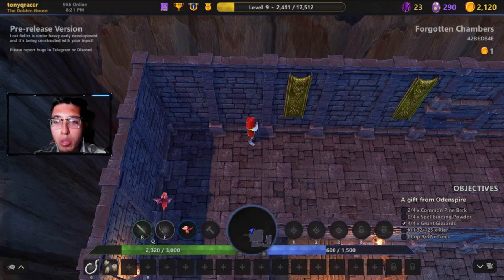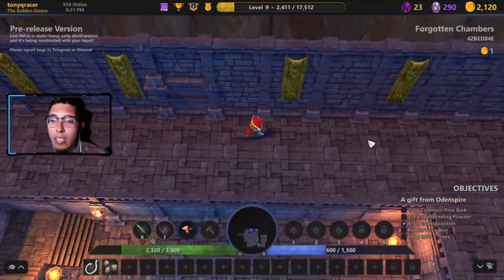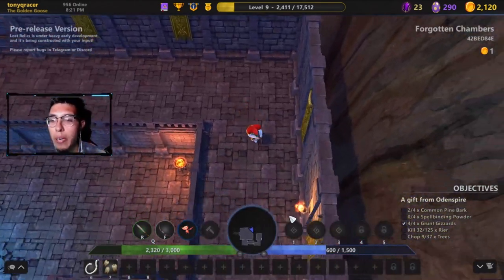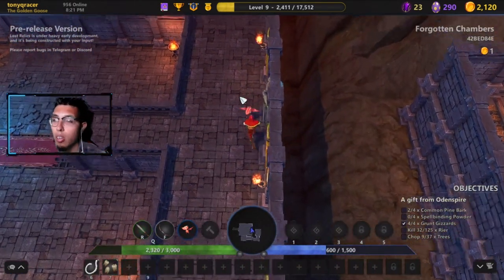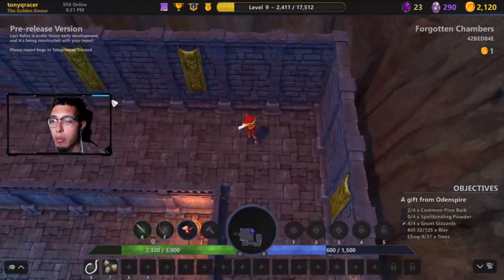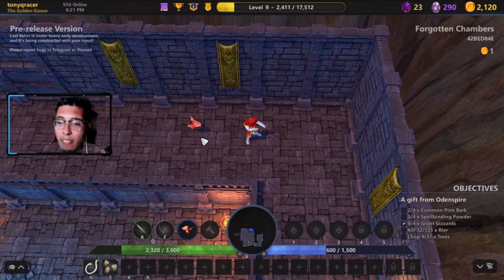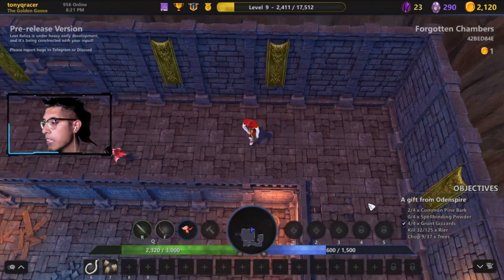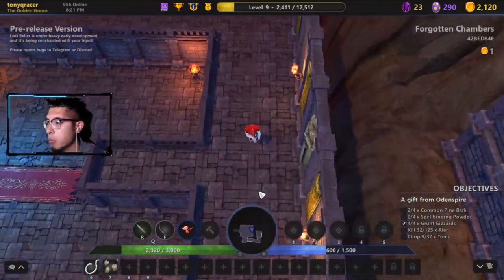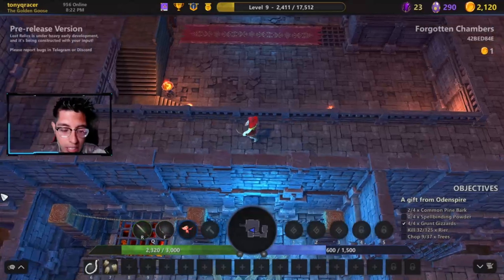Next are breakables. Breakables are items in the adventures that you can break — like highlighted objects on the screen. Attack them to break them, as they sometimes hide rare items. Don't miss them or you could miss out on a rare relic. If you get yourself a pet like the little dragon I have, pets will go around and break breakables for you — meaning more loot and more gold.